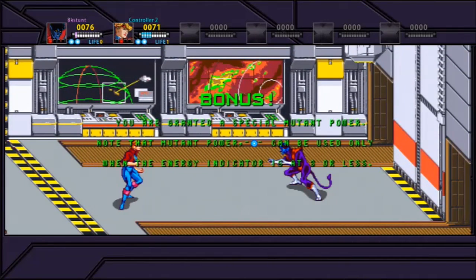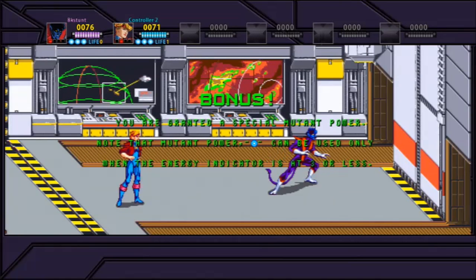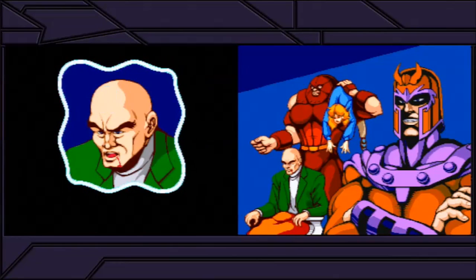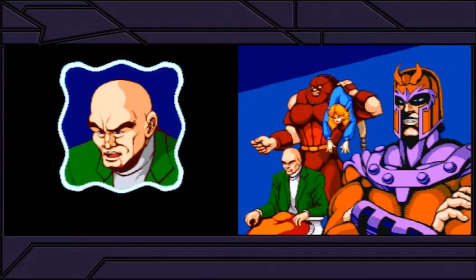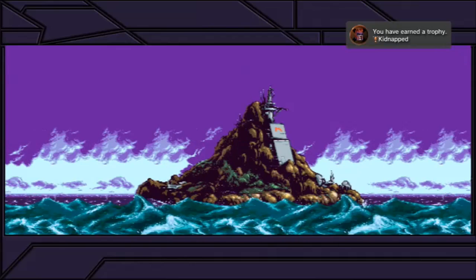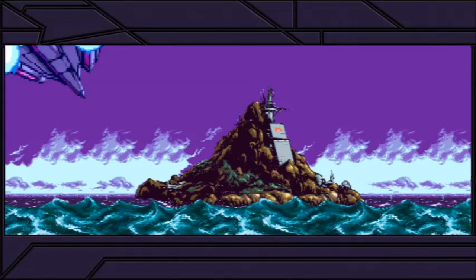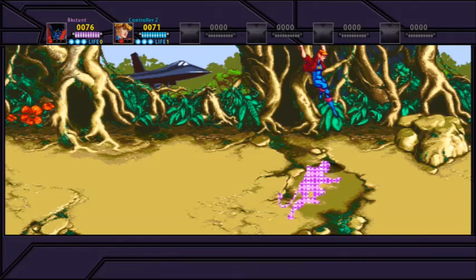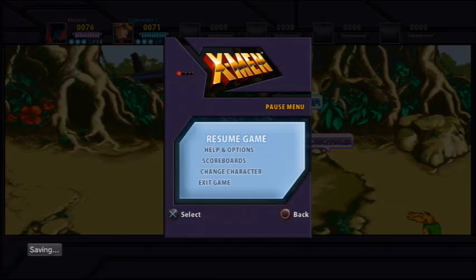And there we've done it. That was stage one and two of the X-Men Arcade Game. Magneto was taken, but we had time to locate their base on Island M and destroy it. Magneto has been kidnapped so we're off to rescue him — next time, stages three and four. Thanks everybody, take care!